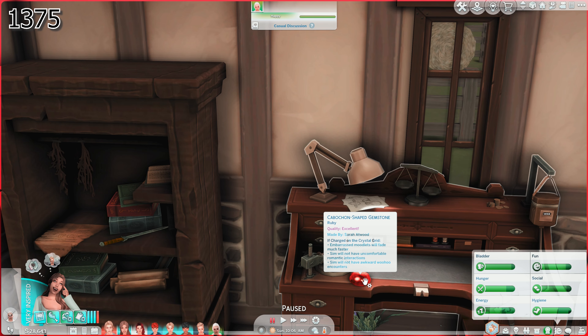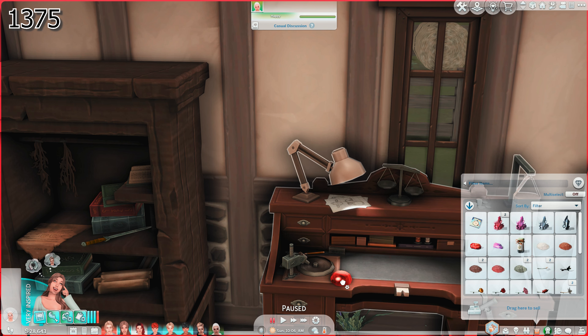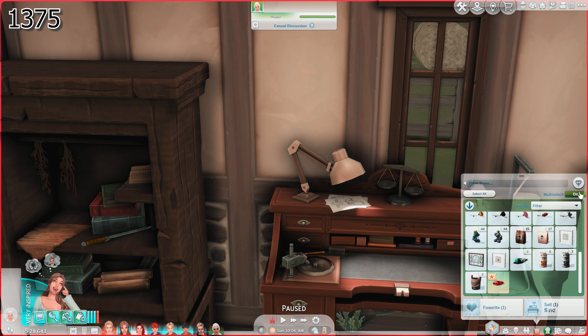It just went onto the desk. I'm just curious to see how much it is. 192 simoleons. So I'm wondering now — can we use that? We'll go ahead and select our design. We're gonna do this chunky necklace and we are going to choose a metal — we'll do this rare one.